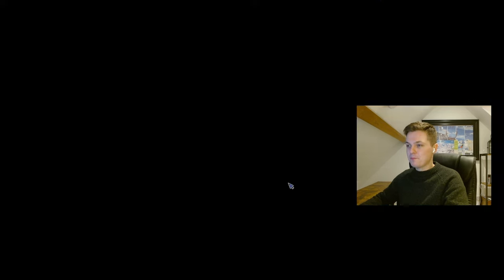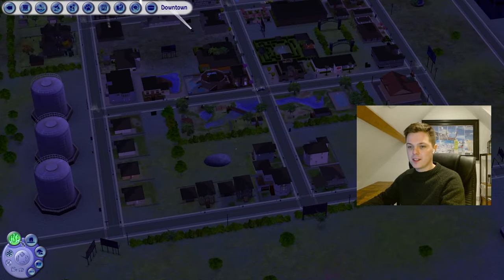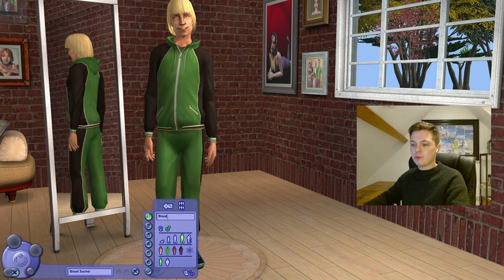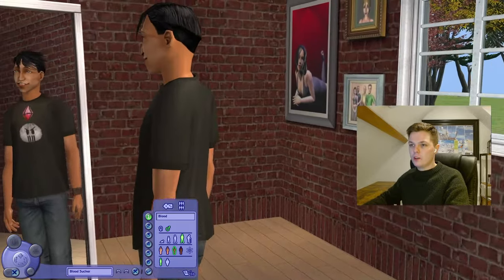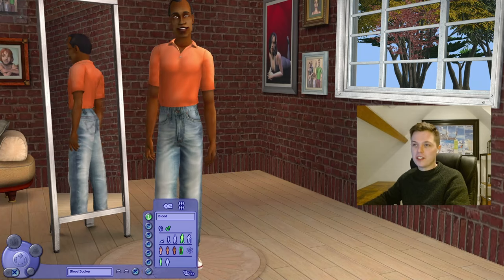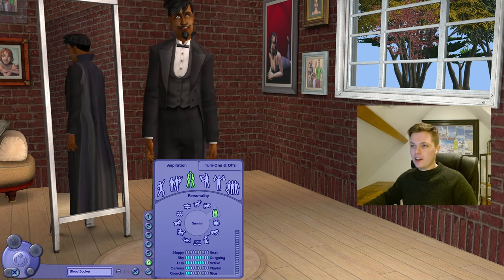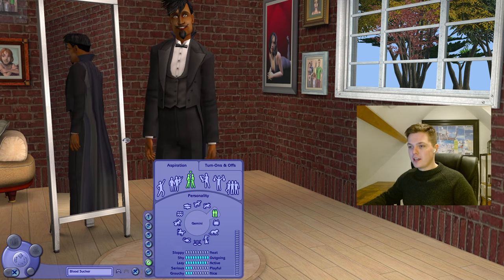We're going to live as close to the vampires as we can. Money's going to be no object for us, so we're going to move into this big house here. But let's make a sim. The last name is Sucker — it will make sense, because it's Bloodsucker. So I was going to go with this guy, but what is going on with that nose? We're going to turn this guy into a dashing vampire.